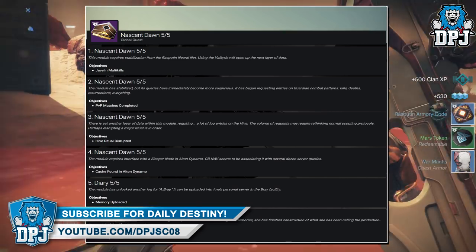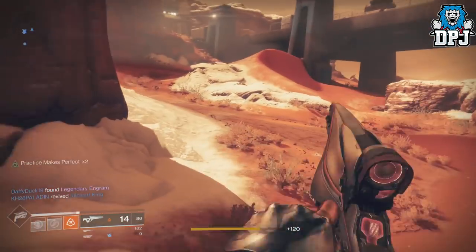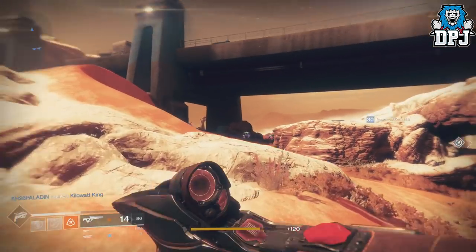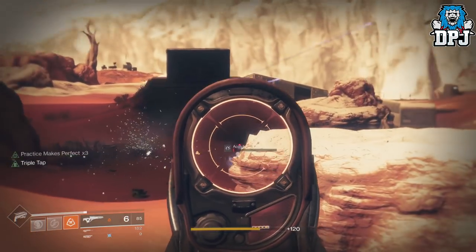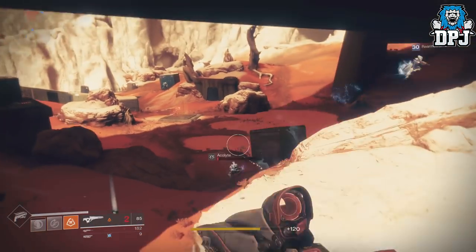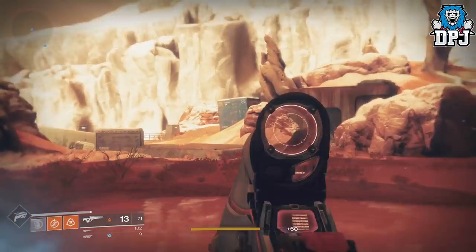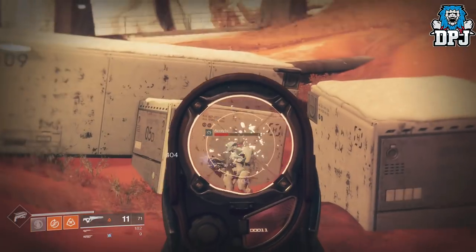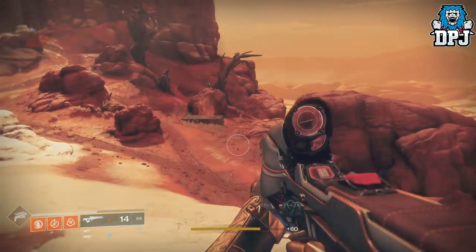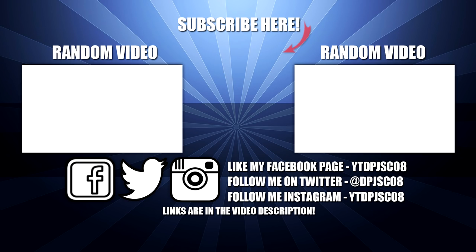And that is all 5 steps. The reward at the end will no doubt be the Polaris Lance, but what you get for step 3 and step 4 we don't know yet. The Polaris Lance in my opinion needs to be something of a special weapon, because 5 weeks of waiting for something that will just be vaulted will be a complete waste of time and will not do Bungie any favours. But only time will tell. This is how you get the Polaris Lance Exotic Scout Rifle — I hope you enjoyed the video, leave a like, subscribe for daily Destiny videos, and I'll see you on the next one.